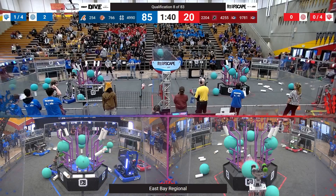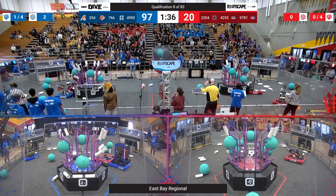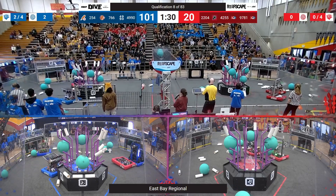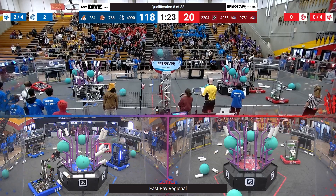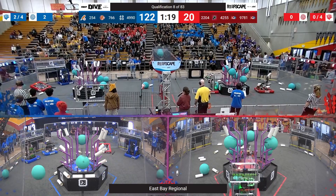Blue alliance is scoring at a furious pace and just continuing to add to it. Looks like they have five coral in place on level four, and just adding a fifth to level three. At 49.9 seconds, adding some more to the trough. Cheesy Poofs with one more on level three, and MA Bears dislodging algae and back to their station for another.